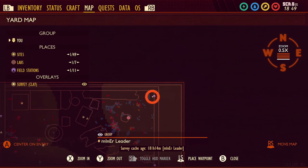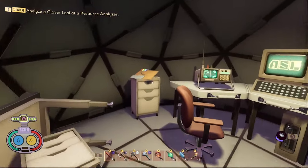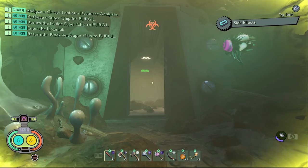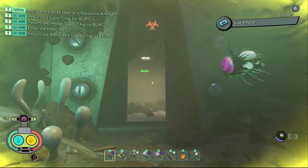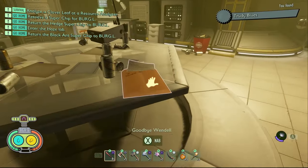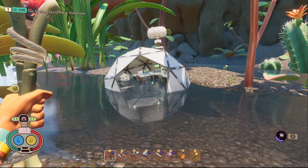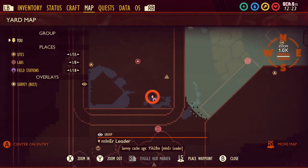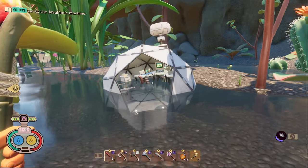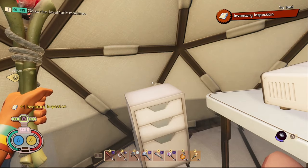The third piece of data inside of Miscellaneous is called CCTV Reports. To get this one it's in the far northwest upper yard field station. The fourth piece of data inside Miscellaneous is a note called Goodbye Wendell. You need to come into the haze lab and it is on the table right in front of you on the left. The fifth piece of data inside of Miscellaneous is a note called Inventory Inspection. You need to come to the field station inside of the sand pit and it's right in front of you on the drawers.